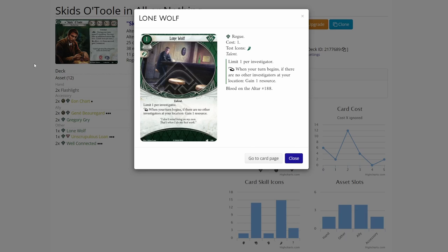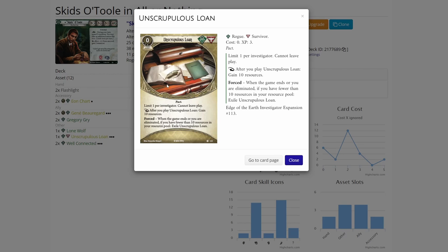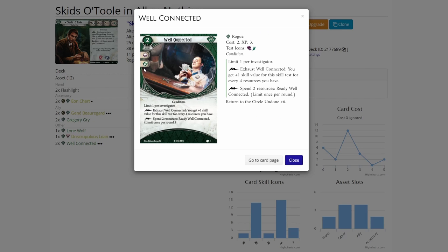We have one copy of Lone Wolf to accumulate more resources over the game. Unscrupulous Loan is a really good card for this scenario — there is a limit of one per investigator so I only added one copy, same with Lone Wolf. Then we have Well Connected Level 3. This is a really good stat booster when we have a bunch of resources — for each four resources we have, we can get plus four skill level. If we need to use this multiple times a turn, we can spend two resources as a fast action to ready it, since it has a limit of once per round.